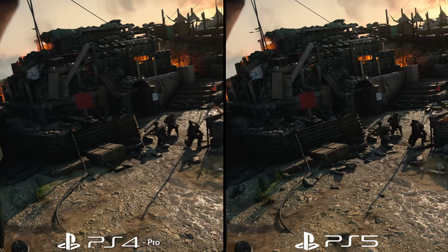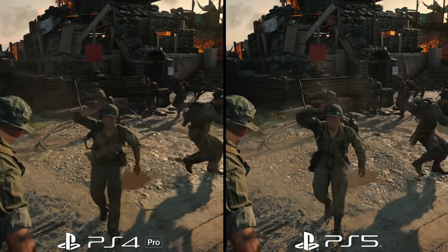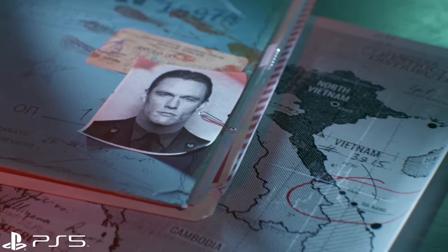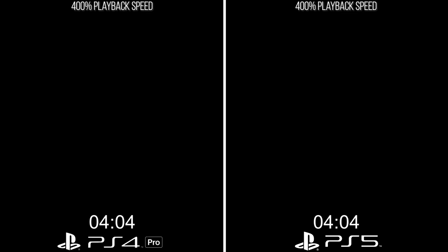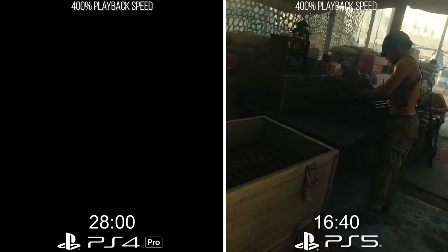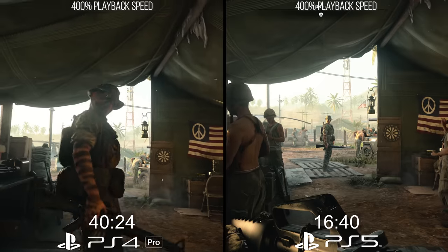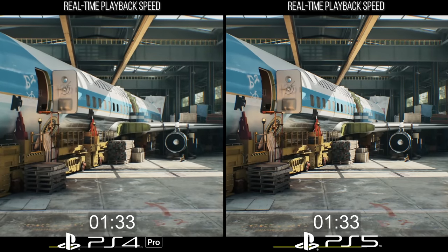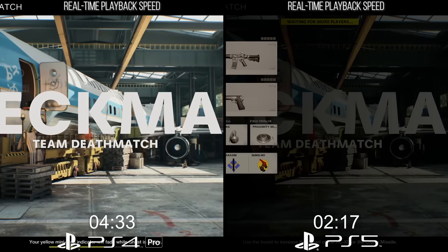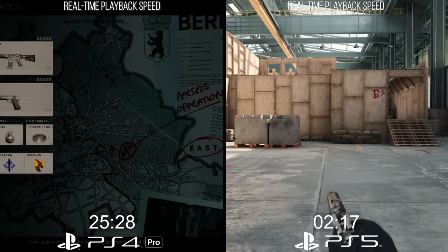Behind the scenes, you're also getting a decidedly snappier game experience, as loading is greatly reduced. For example, while going between missions, there are transition cutscenes after which the game loads the next level. For one mission, I recorded the PlayStation 5 taking a little more than 16 seconds for this transition. On PlayStation 4 Pro, this took a full 40 seconds — so less than half the time on PlayStation 5. It's even better in multiplayer, where the difference is greater. With PlayStation 5, loading a map to get to the kit selection screen took a little over 2 seconds. On PlayStation 4 Pro, this took more than 25 seconds — an amazing difference in favor of the next-gen platform.